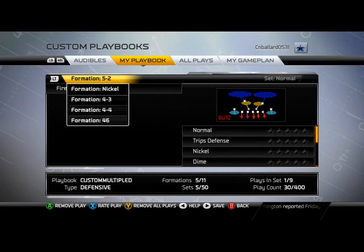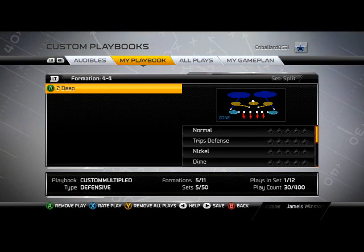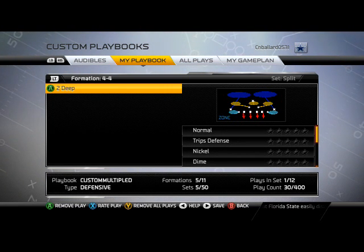The number 3 run defense in Madden NFL 25 comes from the 4-4 defensive formation, and the play we like to use is the 2 Deep. The 4-4 defense is great against the run because you have 4 linemen and 4 backers. We spread the defensive linebackers out wider, use that safety at the top of the screen in the underneath hook zone, set the edge, and focus on blowing up the fullback.